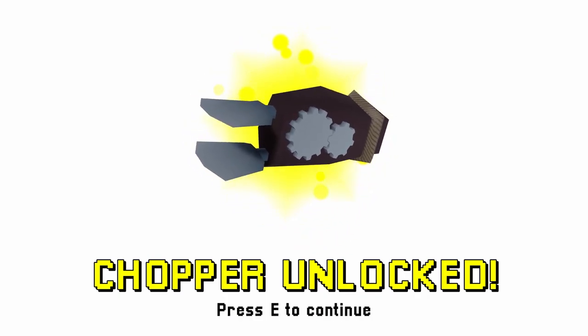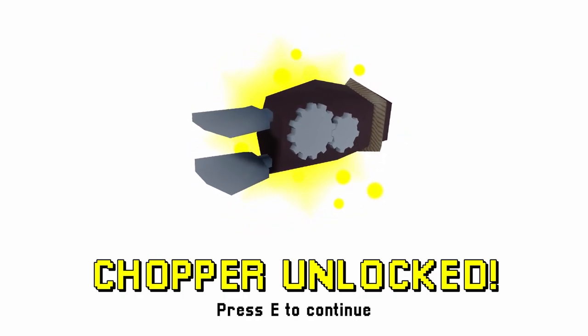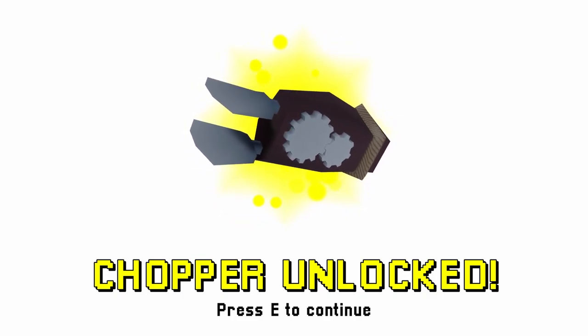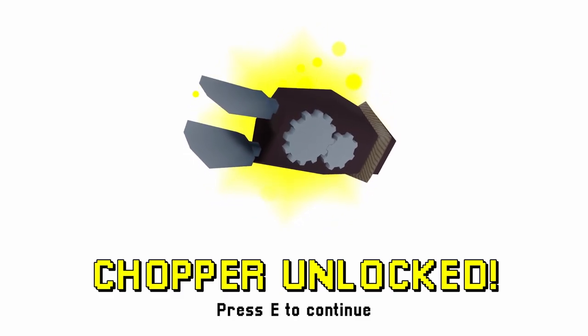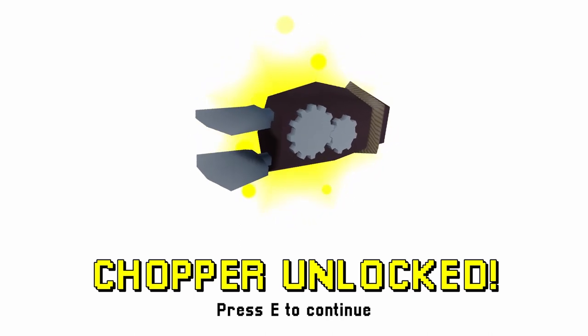Every tool when you unlock it will get this screen, and it shows an image of the tool and then just some text: press Y to continue. This is not the final version. I think this completely white screen out of nowhere is kind of jarring, so I think I will change it to something else, but this works for now.